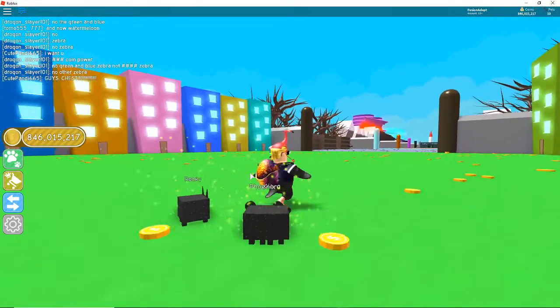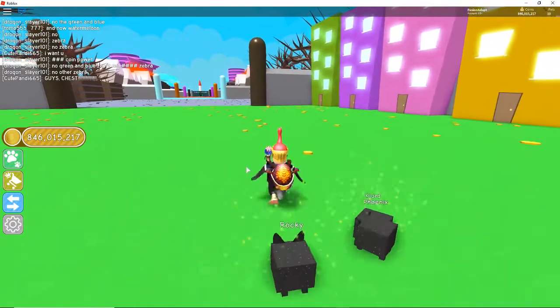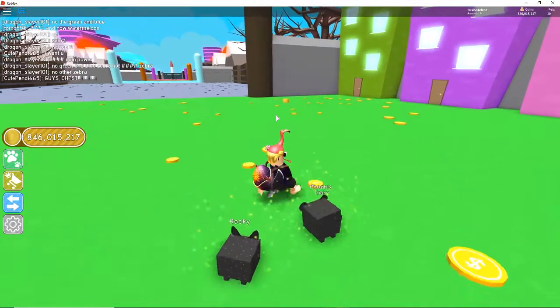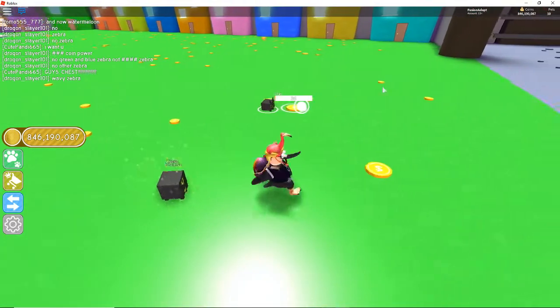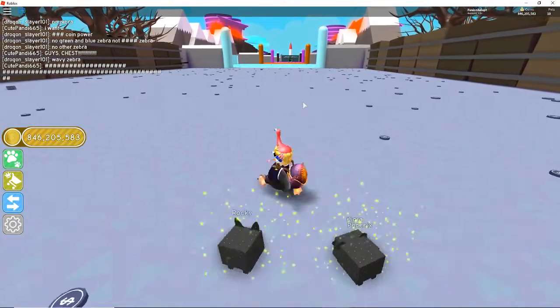I'm gonna be showing you guys a new insane glitch inside this game. It's like a speed glitch to bust things, or break things really, really fast. I'll show you guys on a chest or a thing down here, but I can't really show you because these things go super fast — it's like a second on these things. So I'm gonna head down here to the end and show you what it is.